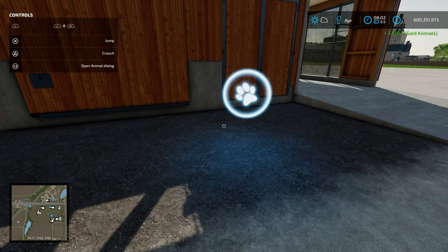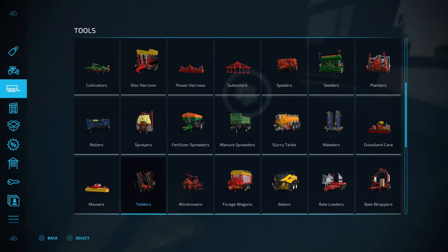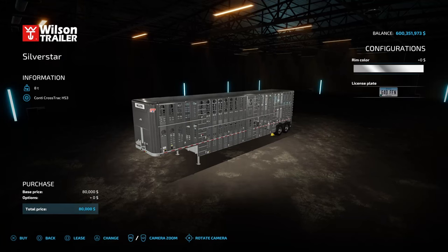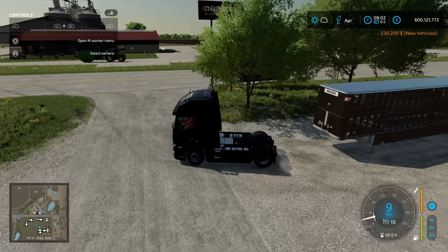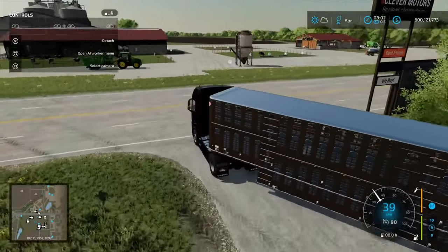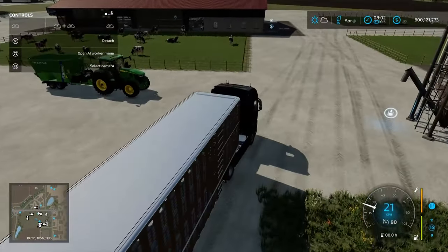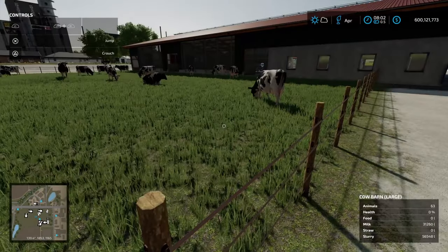Now if you want to sell them without taking the hit from the transport fee, you want to grab an animal transport trailer. You've got a couple of options: the Silver Star trailer which holds 12 cows, or the Fleekneuer which carries six. Let's grab the Silver Star — you just need an appropriate truck as well. The reason you'd want to use a trailer is it allows you to transport animals not only to and from the animal dealer but between pens as well.